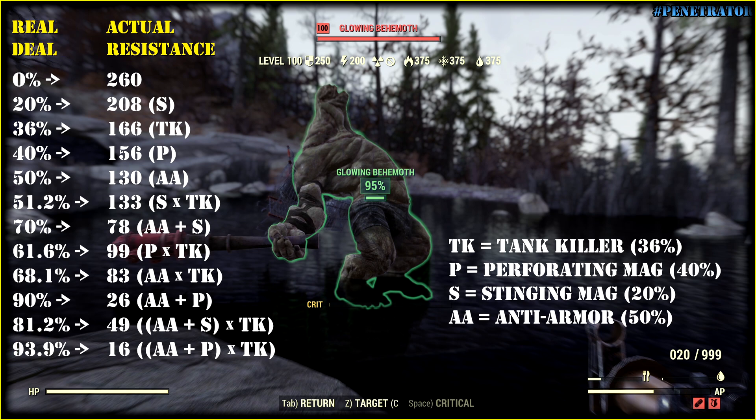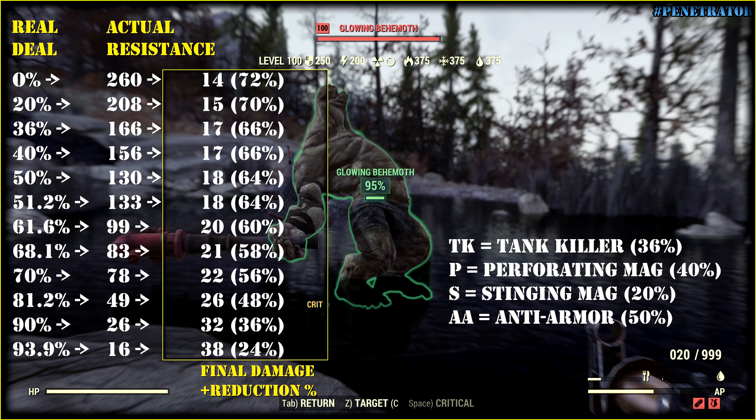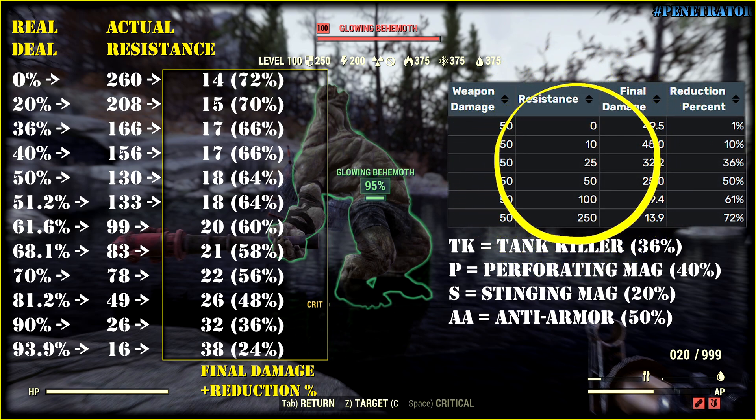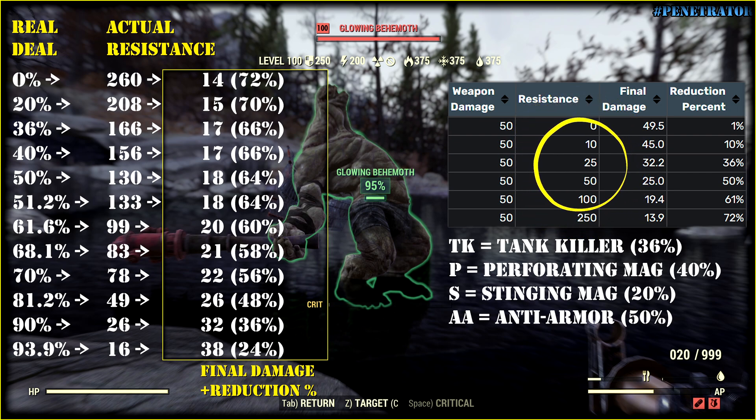My headmate deals only 50 damage so we can observe the power of penetration. Just in case, I will give you a reference table so you can pause the video and check results for yourself. What is most important here is the full combo including Tankiller, Anti-Armor, and a Penetrative Magazine — if you check these numbers, you can see that the difference is quite big.